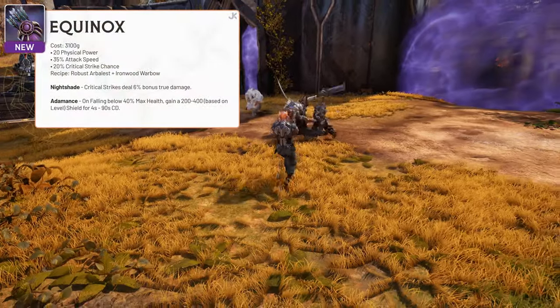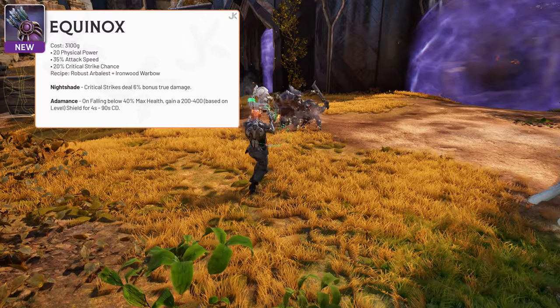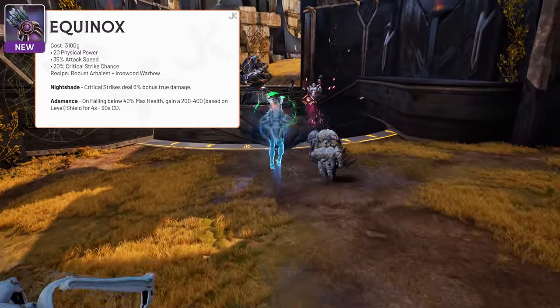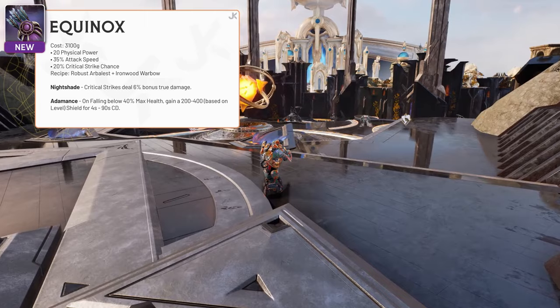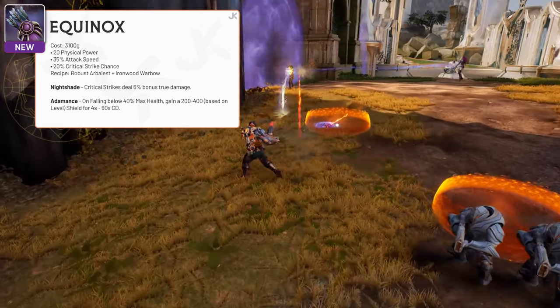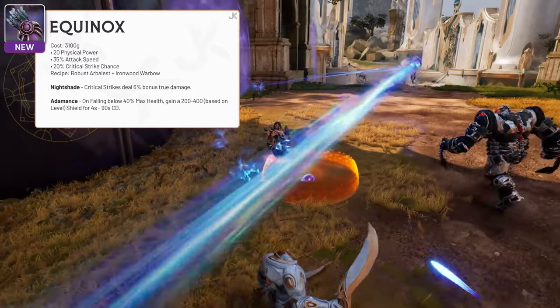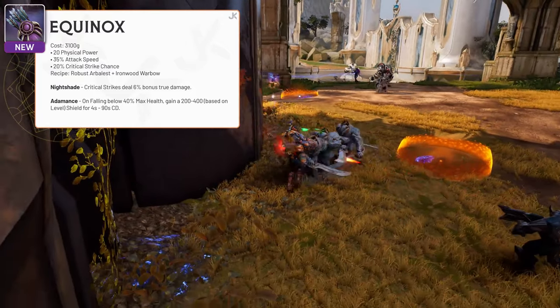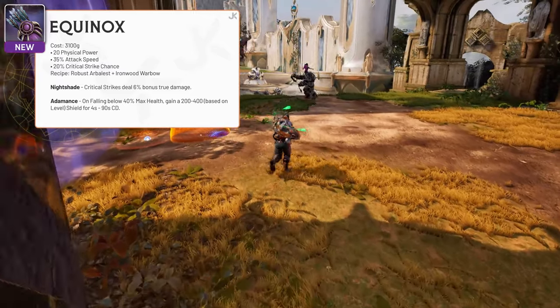Equinox costs 3,100 gold and gives 20 physical power and 35% attack speed with 20% critical strike chance. Its passives, Nightshade and Adamance, grant you additional damage when you critically strike. In addition, when you go below 40% of your health, you'll gain a decent shield for a few seconds — the size of the shield increases with levels. I expect Equinox to be a strong item when facing off against any burst heroes like assassins.